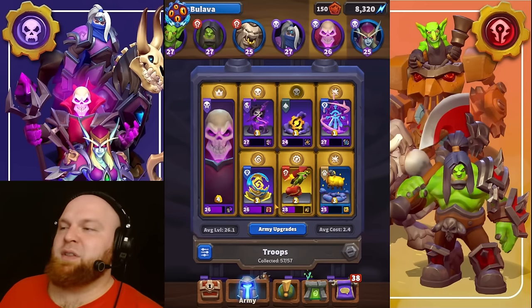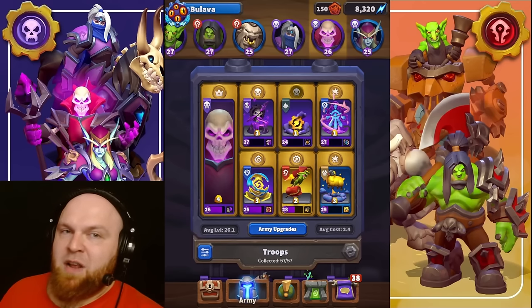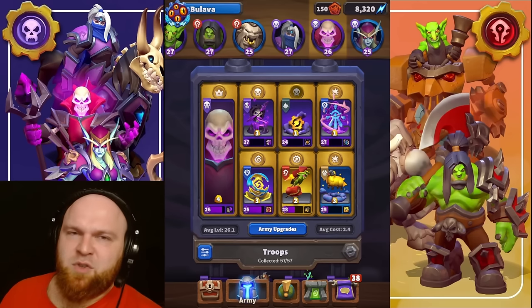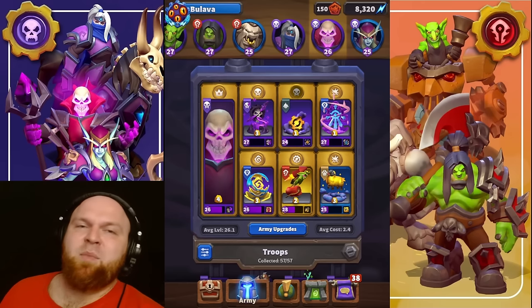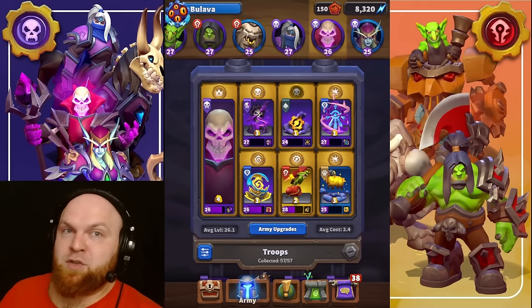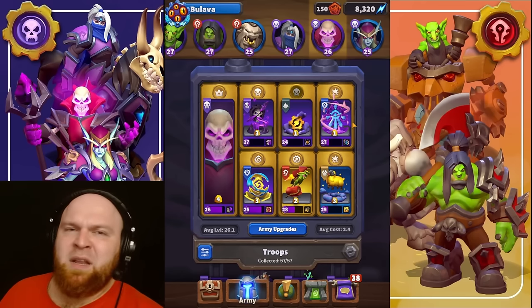There are two things you need to make this combo work: Polymorph and Arcane Blast. You polymorph everything that comes to your base and arcane blast it after. Even if something survives, you're already generating enormous gold over time and you can defend yourself. It doesn't matter if the opponent takes your tower — this is the AFK part where you just sit and wait until your opponent comes and hits your core.